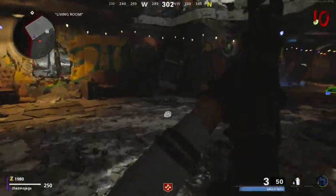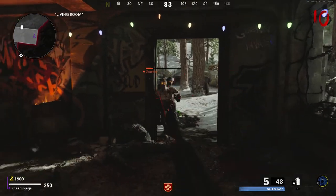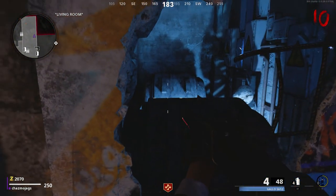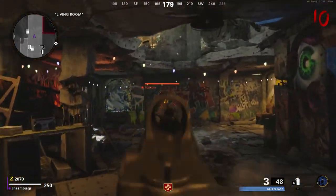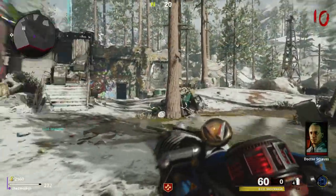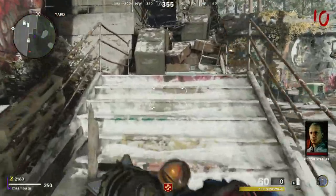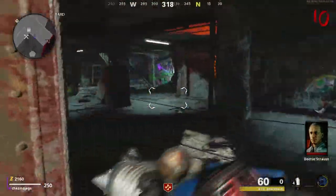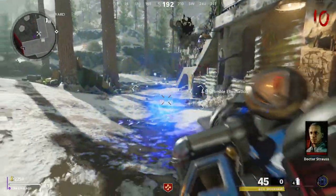There we go. Go through to here and discharge it - instead of cooling down it blows off that door and there we go. You can pick it up and you've got the Decompressive Isotopic Estrangement Machine - posh words - which you can kill easily with.